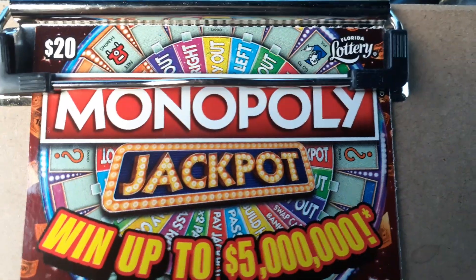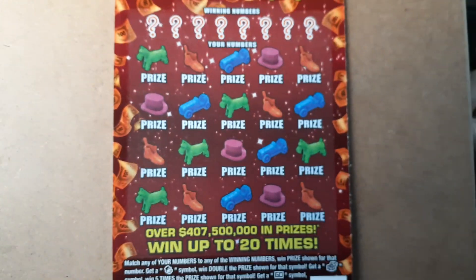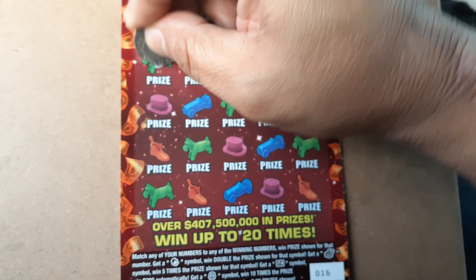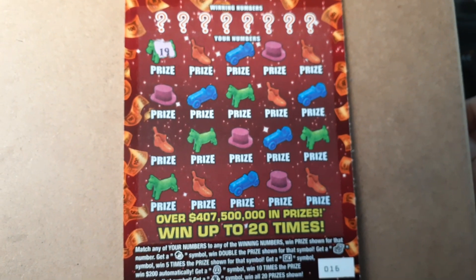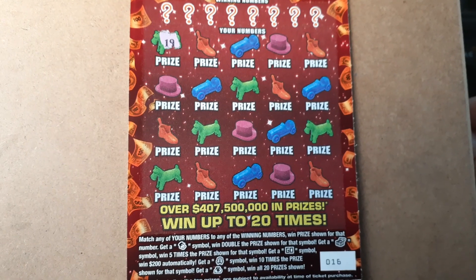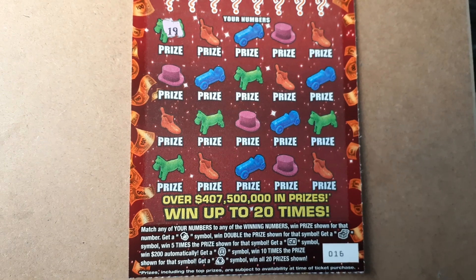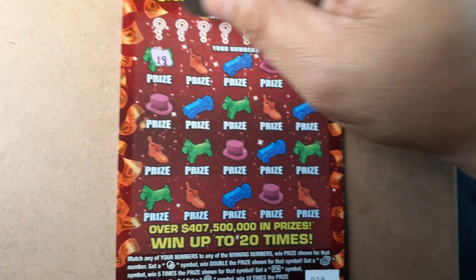What's up everybody? We've got a $20 Monopoly jackpot ticket, number 16. Let's look for some beautiful symbols. We're looking for the Monopoly man for double, a chest for 5 times, a go for 200, the no parking car symbol for 10 times, and the money back for all 20 prizes.